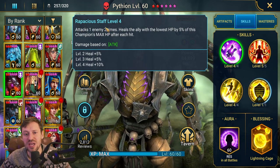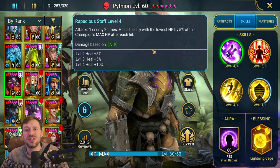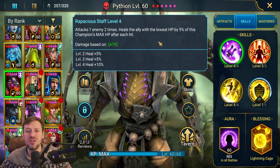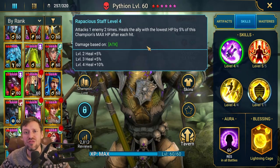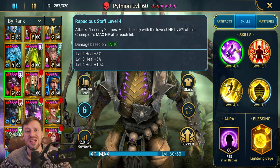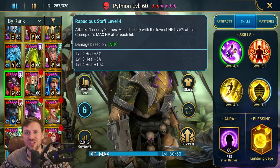His A1 attacks one enemy two times and heals the ally with the lowest HP by 5% of this champion's max HP after each hit. You want to put a lot of HP on Pytheon so they're going to heal your allies even more. If you use Pytheon in arena, it's a really good stall tactic — put counter attack on him and through masteries he'll keep healing himself up, making it really hard for the enemy to take you out. Then you can just revive the whole team and go again.